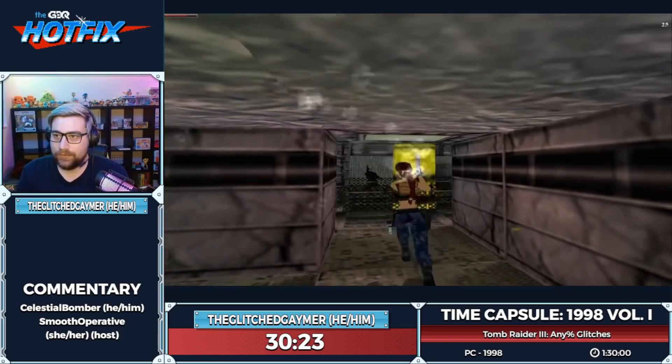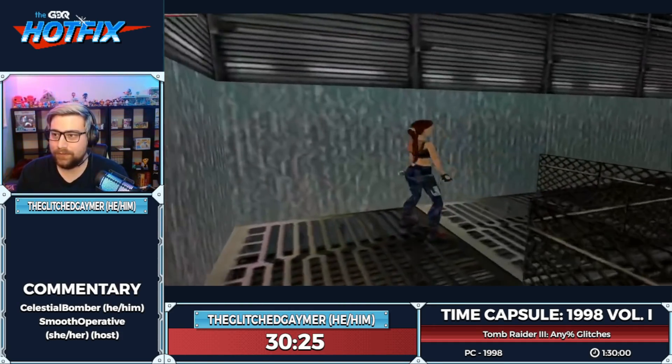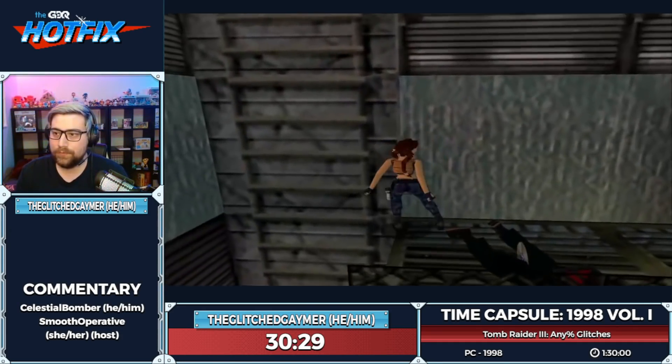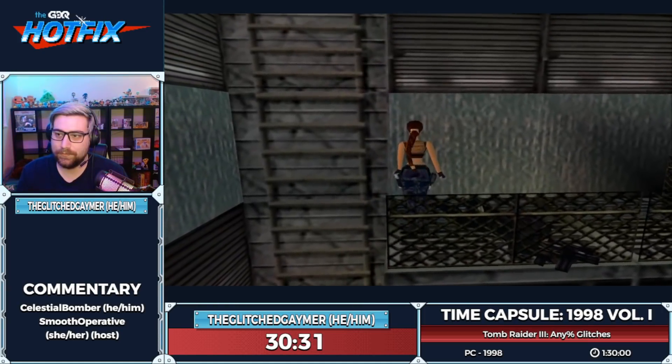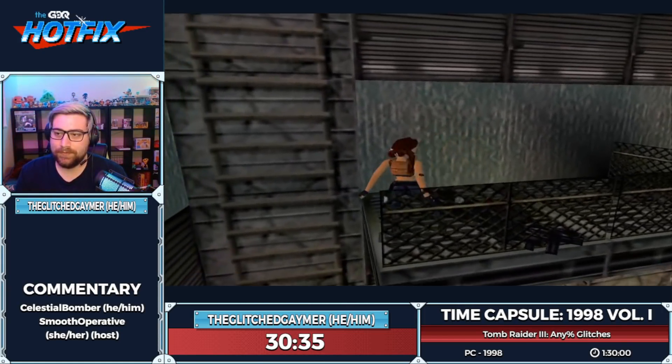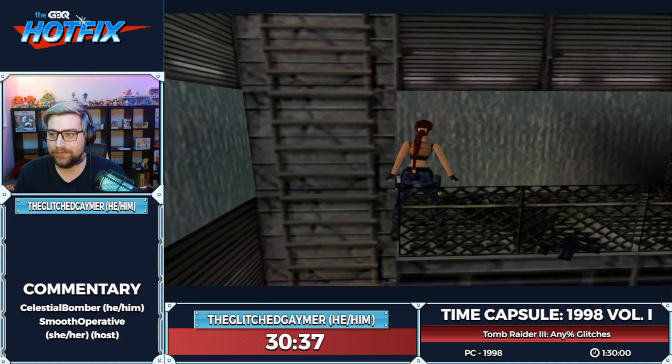Some features added from Tomb Raider 2 to Tomb Raider 3 include crawling and sprinting. We can use sprinting to move Lara faster — it's a lot faster than running and jumping, which was the old fast strategy.